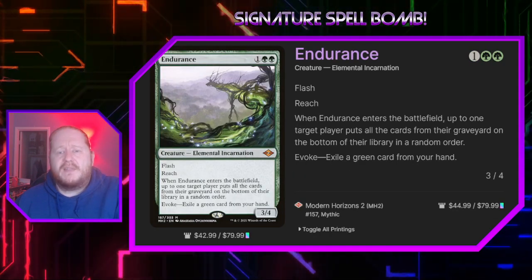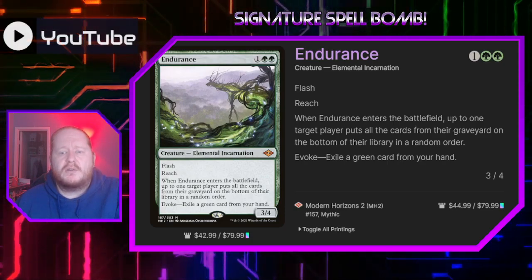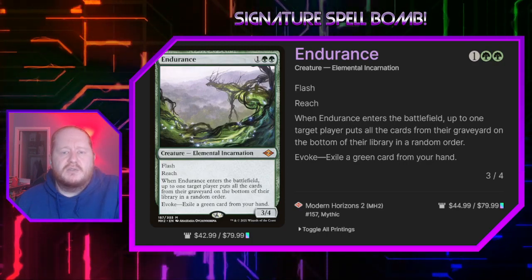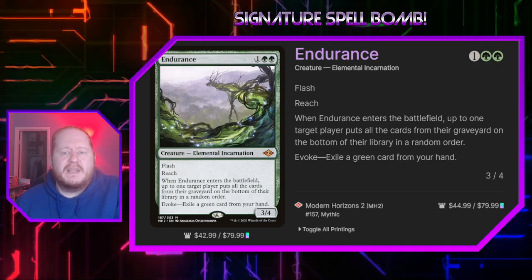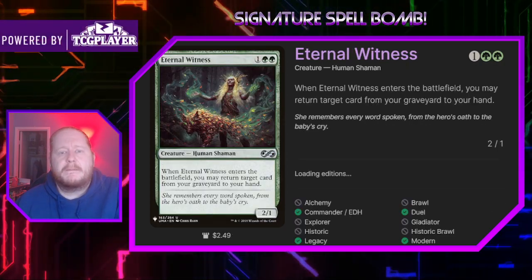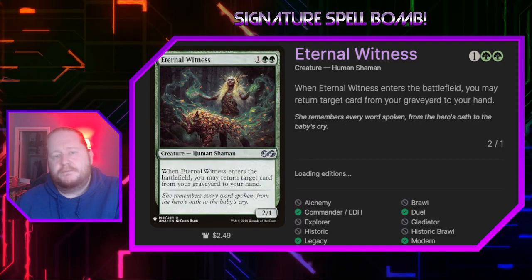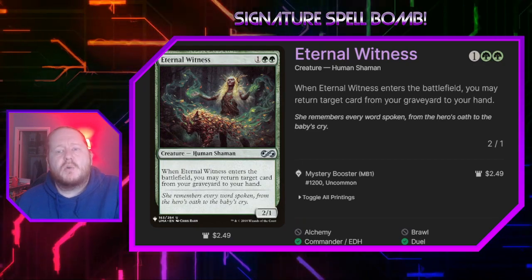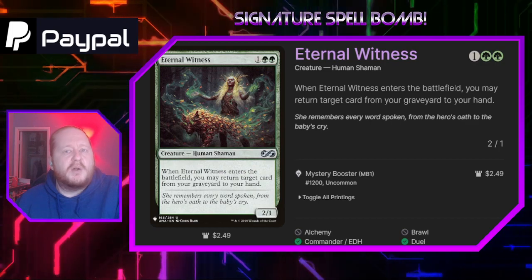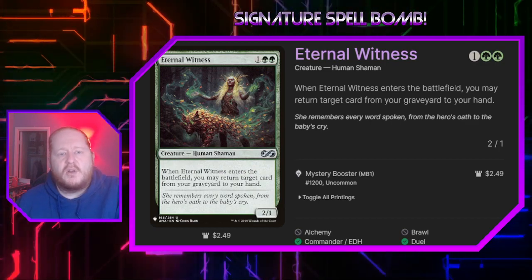Endurance for 1 and 2 green is a 3/4 flash reach creature. When it enters the battlefield, up to one target player puts all the cards from their graveyard on the bottom of their library in a random order. We can play Endurance for its evoke cost by exiling a green card from our hand, after which it gets sacrificed. This card is mostly in here for graveyard hate. Eternal Witness for 1 and 2 green is a 2/1 that lets us return a card from our graveyard to our hand — this works well with our mill and self-discard effects.